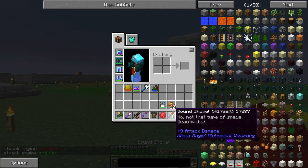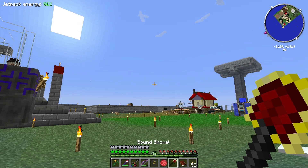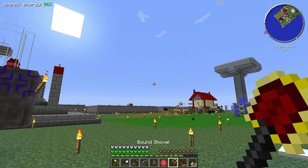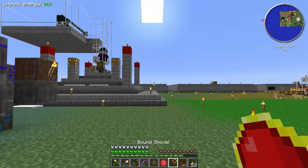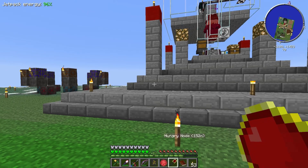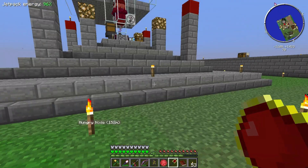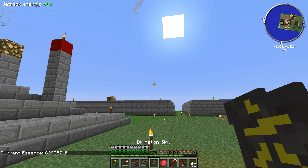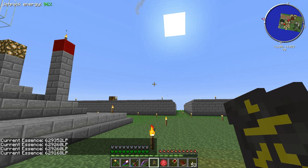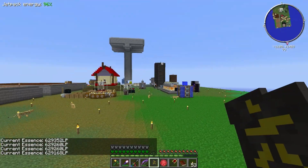There's our bound shovel. It's deactivated, so if you shift right-click it, it turns on and starts drawing from your network. Every time you right-click it to dig, it takes 10,000 LP from your network. We've got plenty of LP in there for right now and we're just about done crafting, so I'm going to head over to the nether.